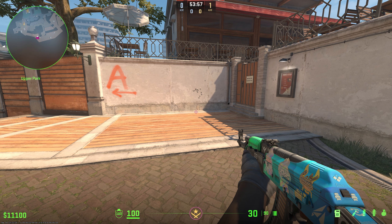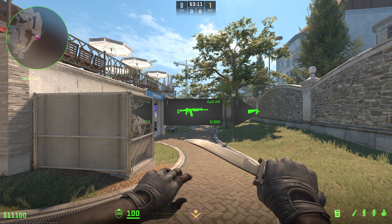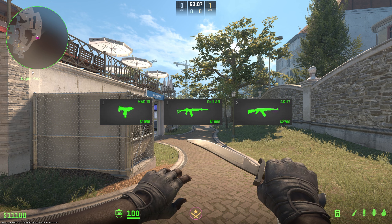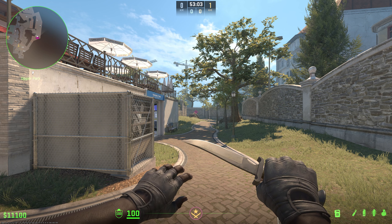Before we get into this, I'm going to recommend that you practice the MP9, the FAMAS, and the M4 for the CT side, and the MAC-10, Galil, and AK-47 for the terrorist side. When you are first starting out, these are the most essential weapons for a new player to master.